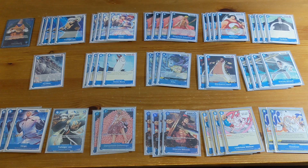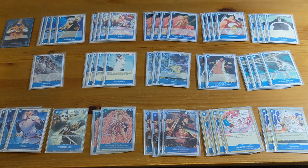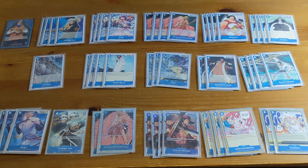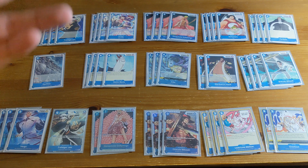Doflamingo is a great three-cost blocker. Next is the three-cost Sentamaru — he's definitely the star of the show. Really, the reason people play Doflamingo as the leader is that you can use his ability to keep getting bodies on the board every single turn at the cost of just one Don, since you're attaching two Dons to your leader to swing with it. This deck needs damage pressure and Sentamaru is definitely the way.